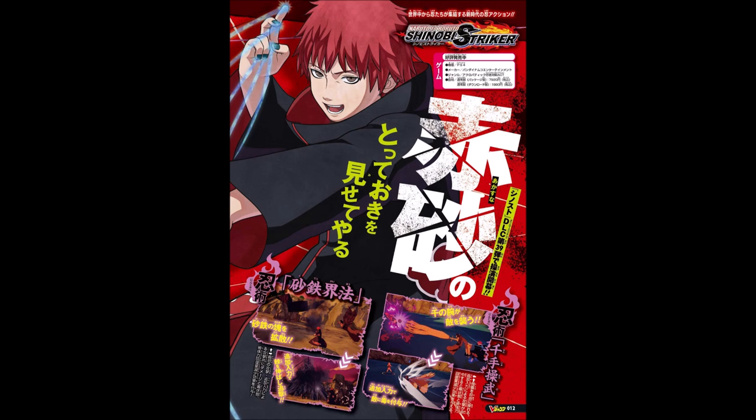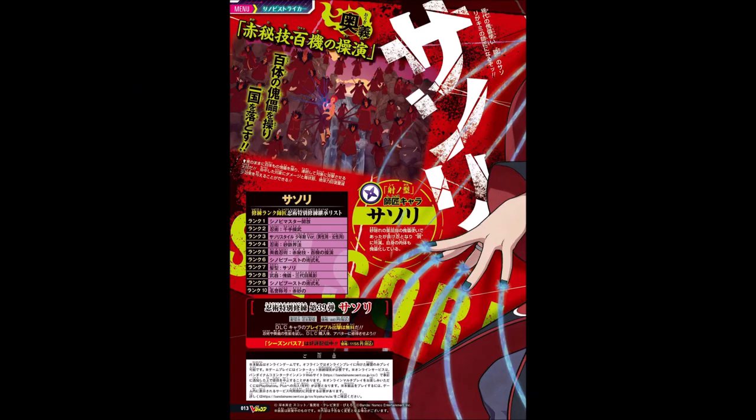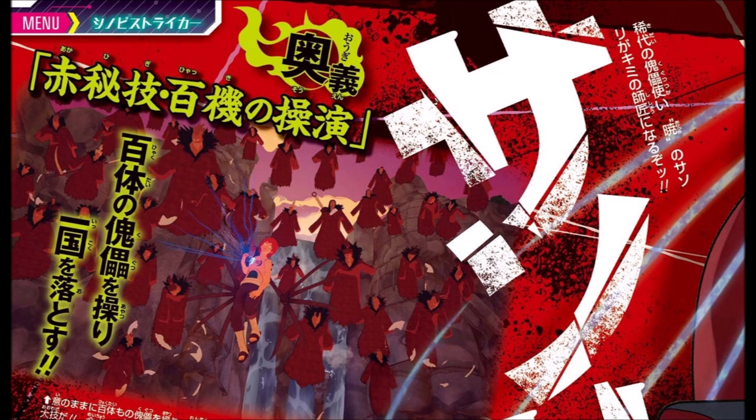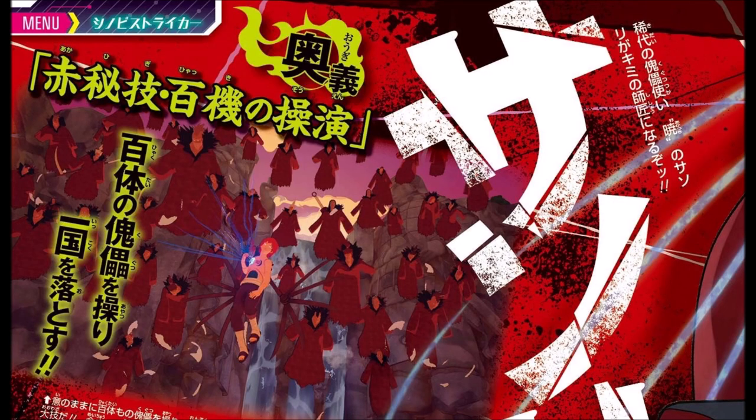I really hope this is going to be going crazy in Shinobi Striker straight up. But taking a closer look, I'm not going to lie — this looks like two new maps to me. Now, I know everybody's talking about the one new map that we got to see. We're going to check it out right here because we get the ultimate. We can obviously see this is the ultimate — the 100 puppet ultimate. But if you zoom in, you see the Final Valley where Naruto and Sasuke go at it.